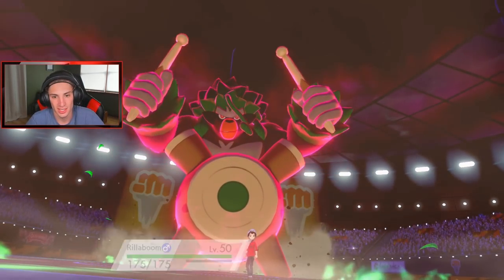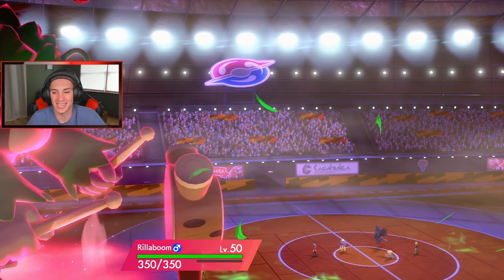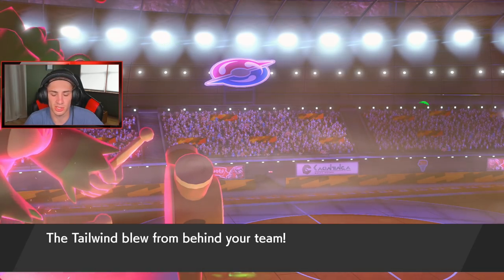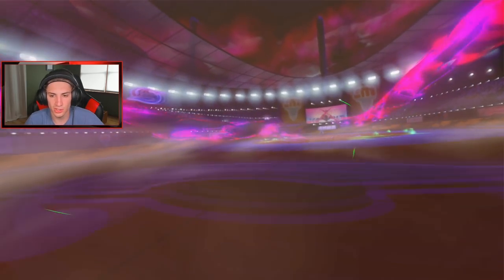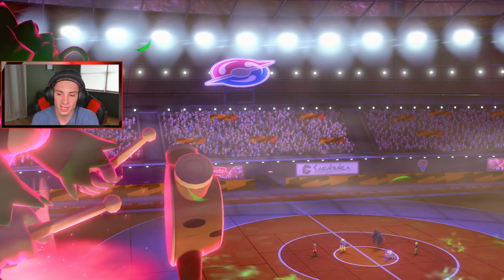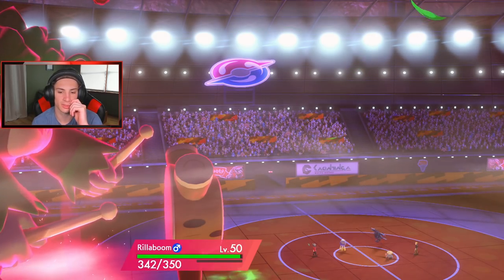Let's get rolling here — big old Rillaboom. Can't wait till the G-Max forms come in. I'm so hyped for the new DLC. We're setting off this Tailwind because our Unburden ability is coming in hot, and we lower special defense. Darkness — yeah, doing a little bit of damage, not STAB but better than nothing. We get that special defense drop and I'm going after that Charcoal holder. Corviknight is going for a Bulk Up, boosting its attack and defense.